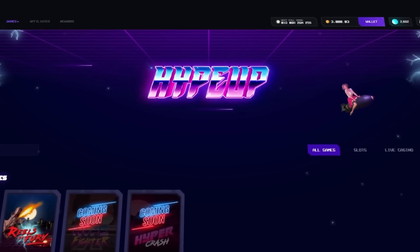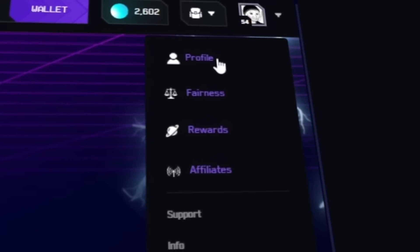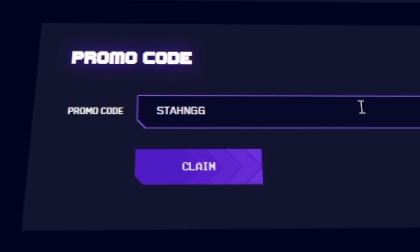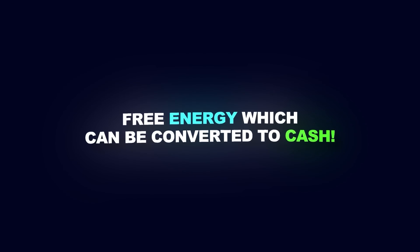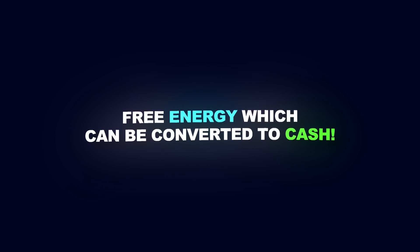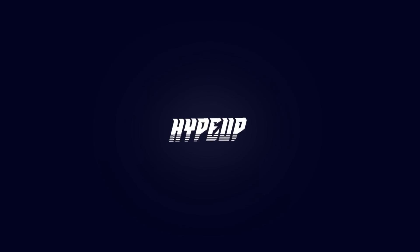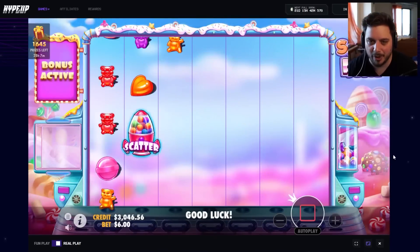After signing up on HypeUp, make sure to click your profile picture in the top right corner, click profile, scroll down where it says promo code, and type in code STANGG — all caps, any caps, doesn't matter. Click claim after typing it in and you will get free energy on the site which you can convert to free money. It supports all the content I do, whether it be here, live stream, or any of my other channels — tremendously appreciated, thank you.